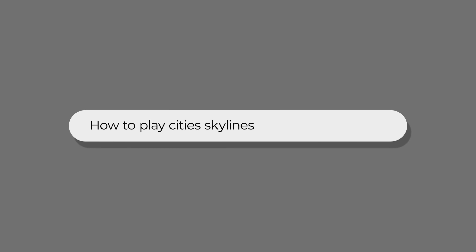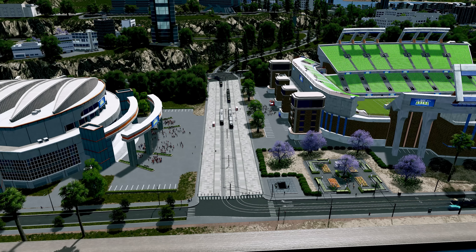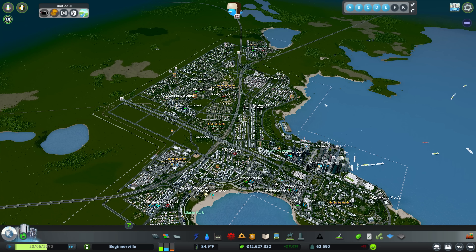Hello everybody, welcome back to another episode of the City Skylines Beginner's Guide. Today we will be looking at the Natural Disasters DLC and how cities prepare for natural disasters. This is actually a pretty robust DLC — it does contain a lot of stuff.